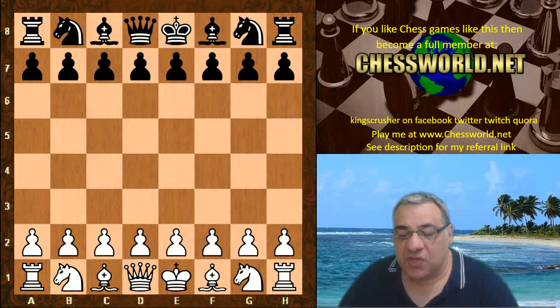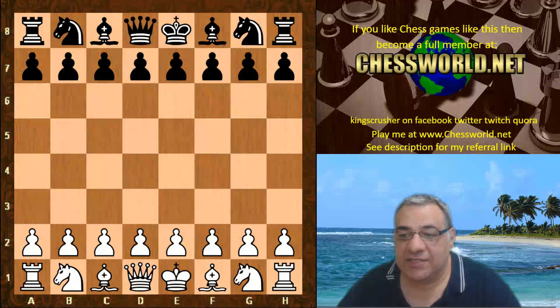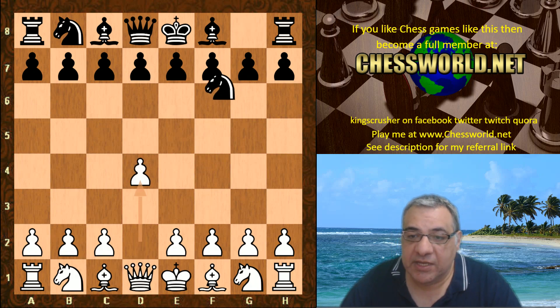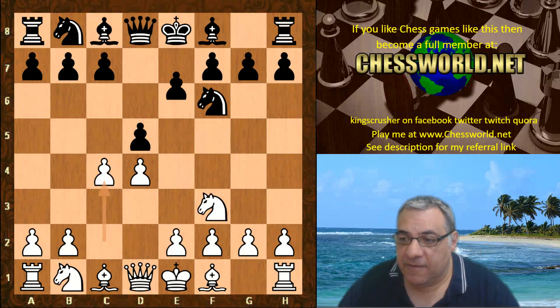This is from game two where I showed you some variations with Knight takes f7, but there's another critical position with Knight takes f7 and we're going to look at that in great detail. Leela will be playing white against Stockfish 9 for this simulation of World Championship game two, and we're going to take it to the critical position.